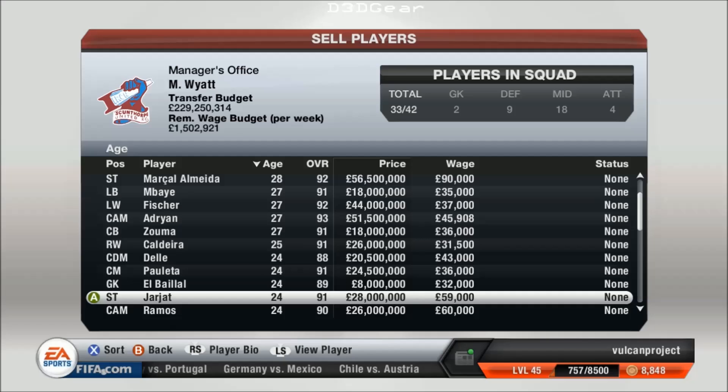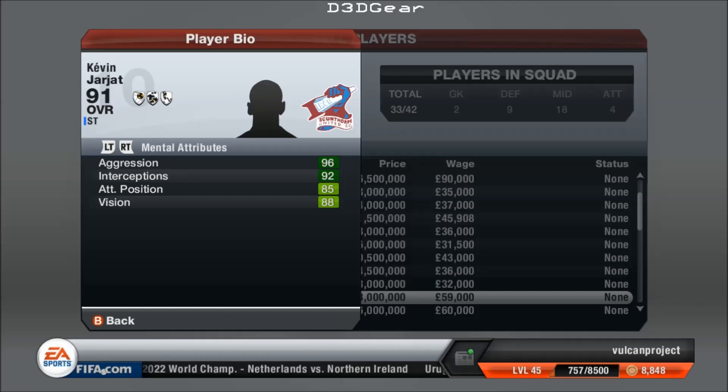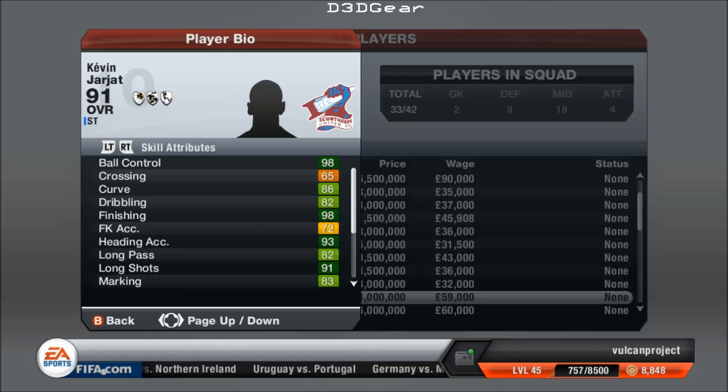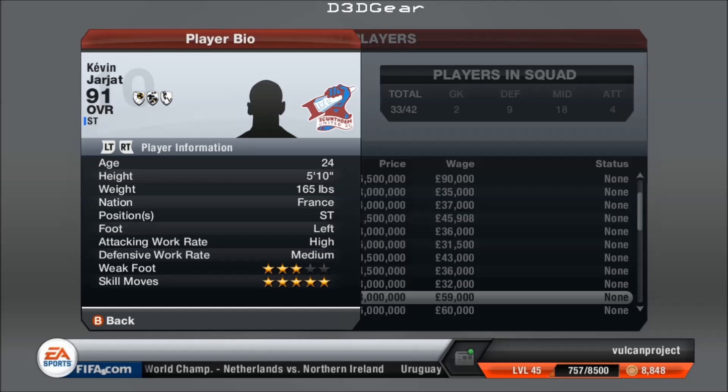Here's my superstar youth striker. He's not very fast, but beyond that, his aggression, interceptions, attacking position, ball control, and finishing — the finishing is the key. 98 finishing, 93 heading, 91 long shots — he's the complete attacker. 98 shot power. Five-star skill moves — and he's left-footed, so you can play him on the left.